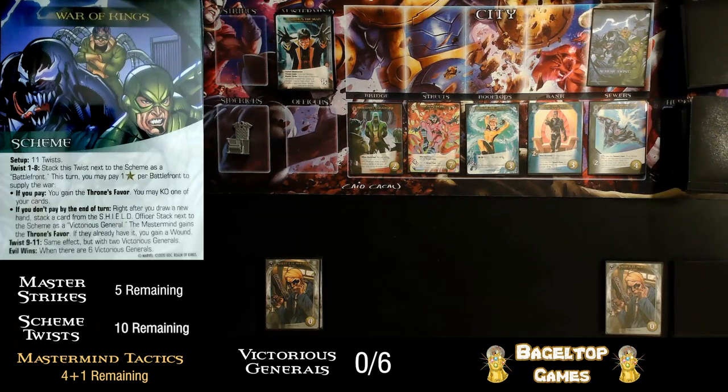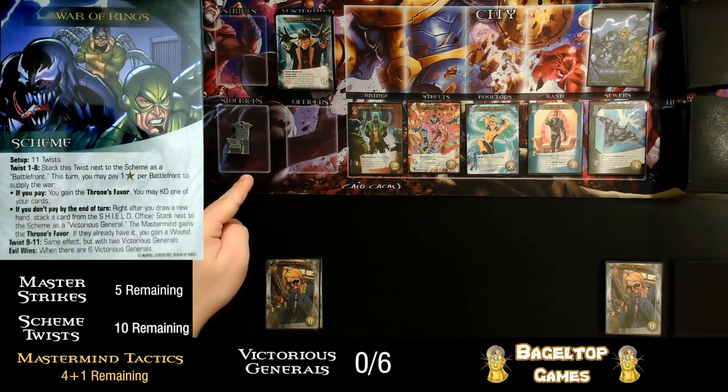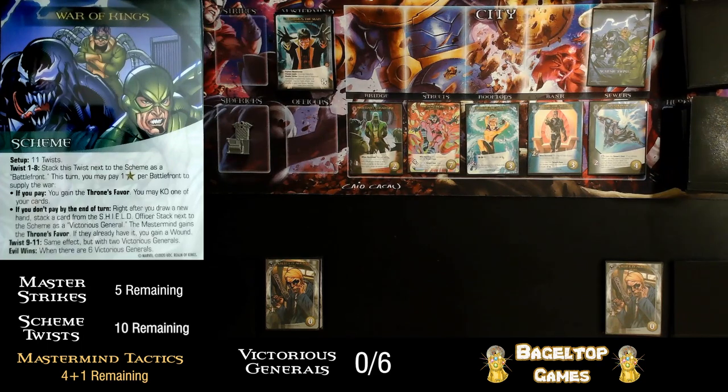Twist nine to eleven is the same thing but with two victorious generals, and evil wins when there are six victorious generals. It'll be impossible for me not to get one recruit this turn so I'm definitely going to pay it, which means I gain the throne's favor. The instructions say to pick any object around you to use as the throne's favor — I happen to have my little 3D printed throne here, so that's what I'm going to be using. It functions as a token controlled by either a player or the mastermind. Some cards let you do things to gain the throne's favor, and the mastermind has some devastating effects if he has it.